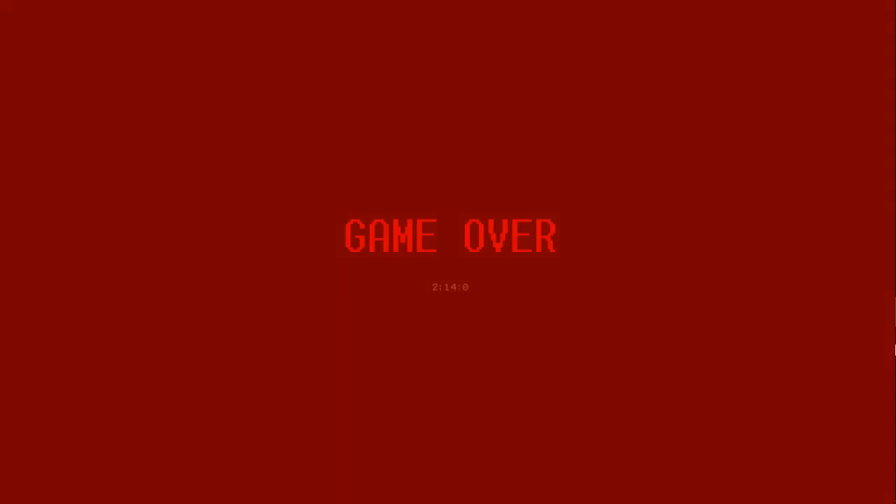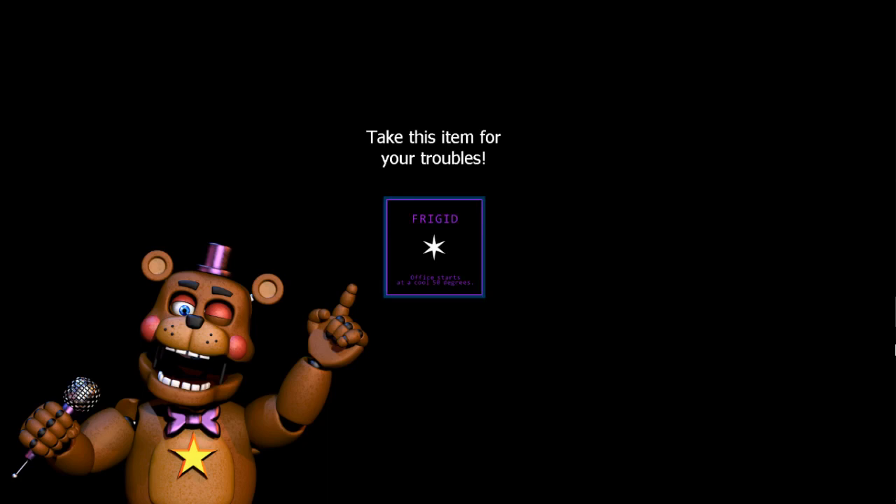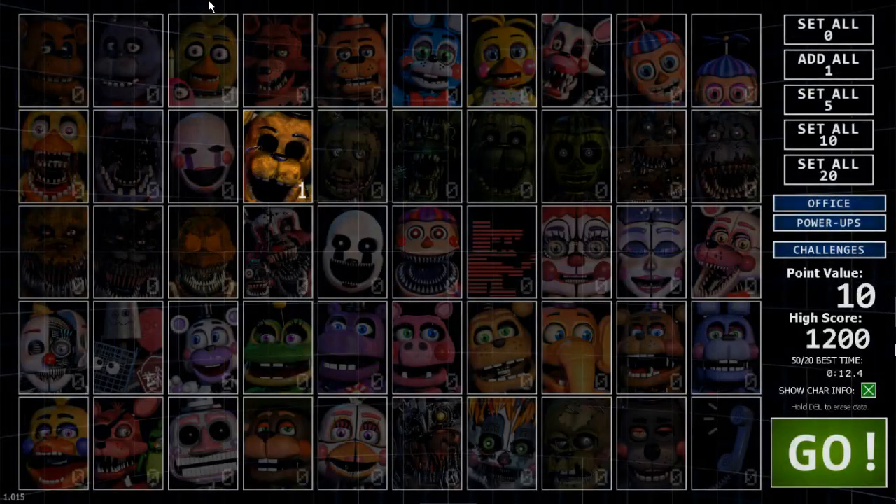Alright everyone, that was it. That was the secret Fredbear's jumpscare of Ultimate Custom Night. The rest of the people still making this video — they're still making this video, but they're not gonna be doing the same thing I just did. They're gonna be doing whatever they want, because it's a lot of characters — like 50 of them — and they get control of whoever is gonna be active. But in my opinion, I just wanted to show you guys the secret Fredbear jumpscare in this game.